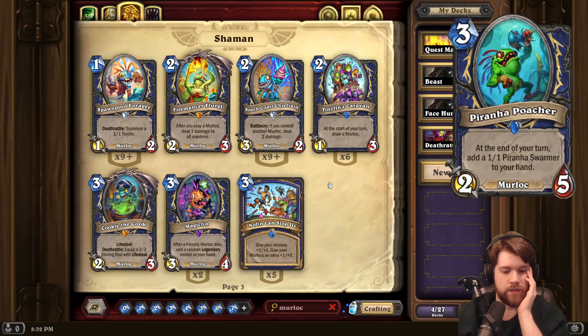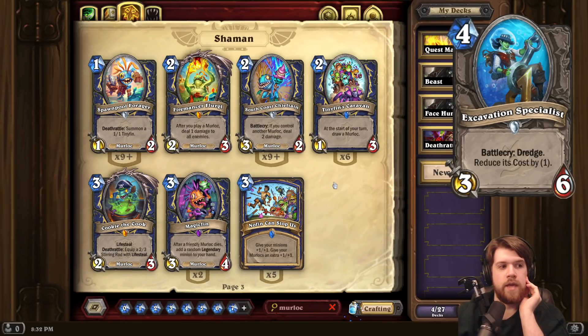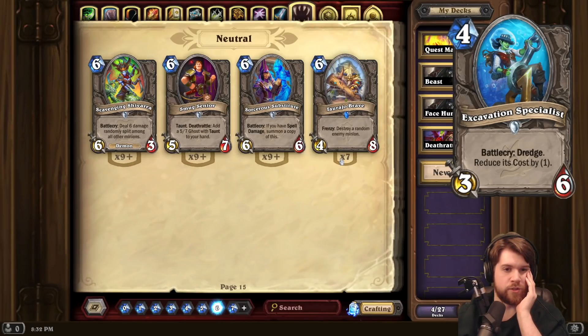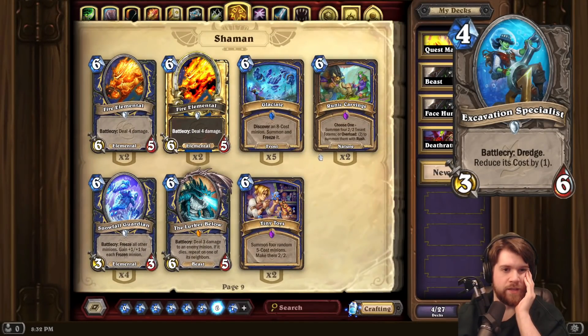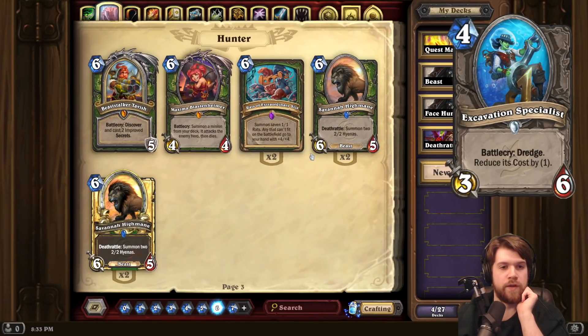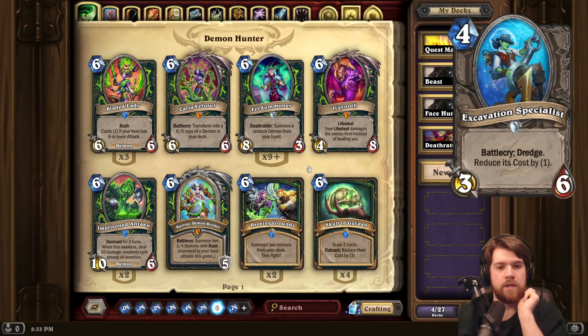And finally, we have Excavation Specialist — neutral minion. 4 mana 3-6 with Battlecry Dredge: reduce its cost by 1. Pretty sure this is just not a good card. I don't place much value in Dredge. This card is maybe fairly statted, maybe a little understatted. You can reduce the cost of it by 1 — so maybe you play this on turn 4 and curve into some really sick 6-mana card that you can play on turn 5 before you're supposed to. But that's just so specific. Even in that case, I don't know if it's worth playing a 4-mana 3-6. It just seems like a pretty bad card, unless there is some very specific synergy with it.